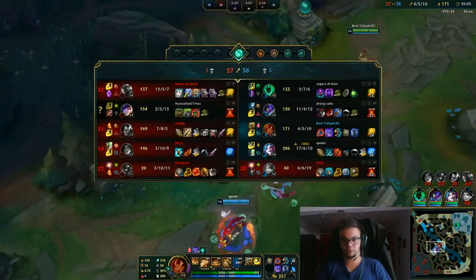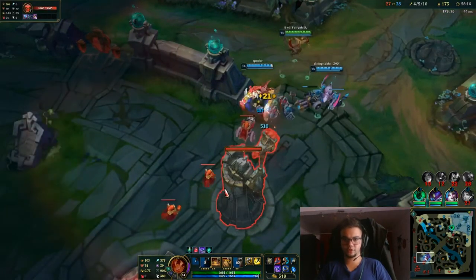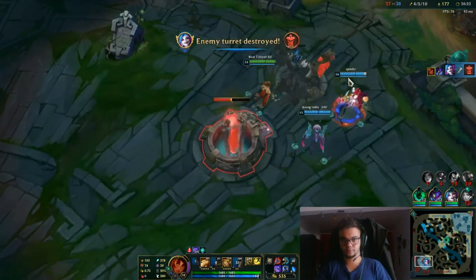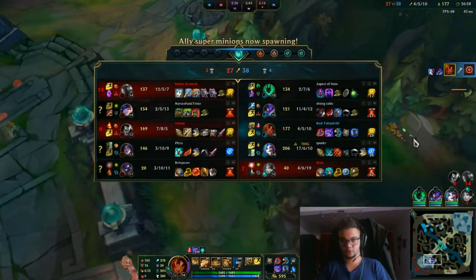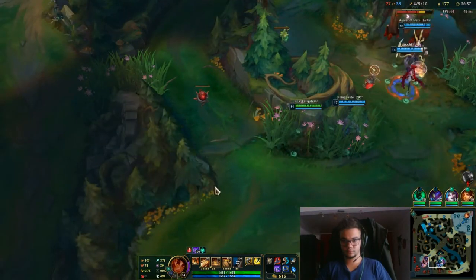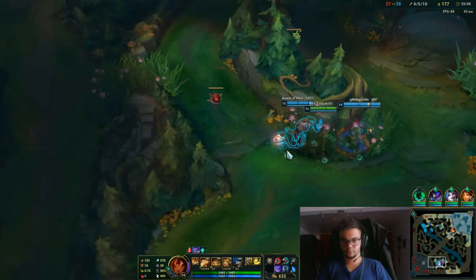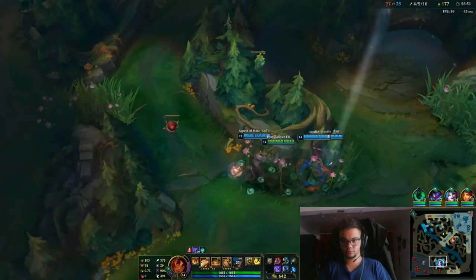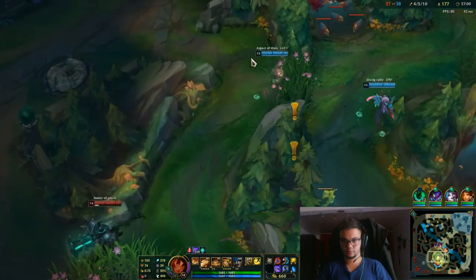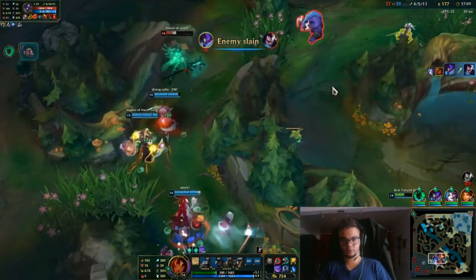I'm one versus one against Nunu. I don't know if I need to flash this or not — apparently not. I don't understand why Nunu actually jumped on me because I could just tank him and I'm full HP now — so that's on them. If Nunu had actually turned and tanked the Jinx they might have done more. But it seems that's not the case. Jinx is very very fed at this point.